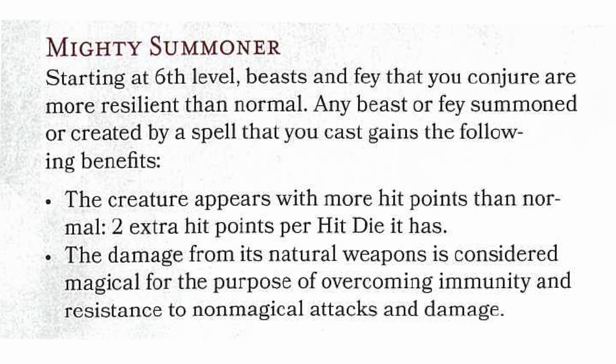At 6th level, Circle of the Shepherd gets Mighty Summoner. Starting at 6th level, beasts and fey that you conjure are more resilient than normal. Any beast or fey summoned or created by a spell you cast gains the following benefits: the creature appears with more hit points than normal — two extra hit points per hit die it has — and the damage from its natural weapons is considered magical for the purpose of overcoming immunity and resistance to non-magical attacks and damage. This would be really cool if you're using spells that involve conjuring or summoning beasts or fey.